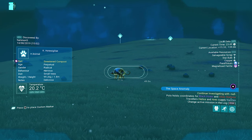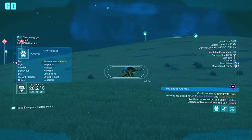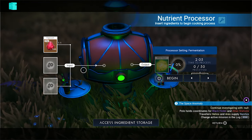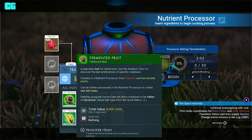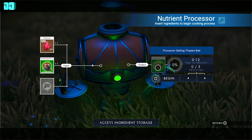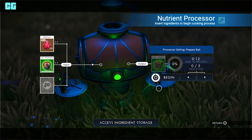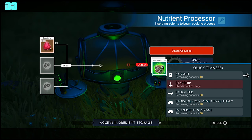This creature here wants sweetened compost and I can actually make that right now, so we'll go ahead and do that creature. To get sweetened compost, go in the nutrient processor — you need faecium, always need that, and then fermented fruit, which will make what we need: sweetened compost. It's going to make five, so let's begin that. Now that's done and we've got sweetened compost, so I'm ready to tame that creature and get milk from it.